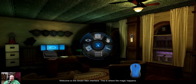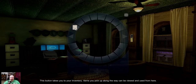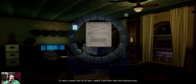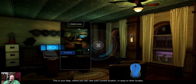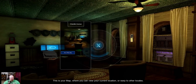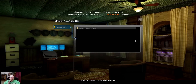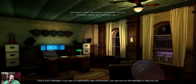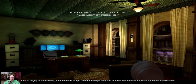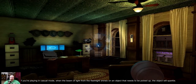Let's watch the tutorial. "Activating tutorial mode. Welcome to the Smart Alex interface — this is where the magic happens. This button takes you to your inventory; items you pick up along the way can be viewed and used from here. To take a closer look at an item, select it and click the examine icon — this often gives clues about the object. This is your map, where you can view your current location or warp to other locales. This icon is the built-in hint system — it will list tasks for each location. This is your flashlight; in a dark environment you can turn it on to help you out. In casual mode, when the flashlight shines on an object that needs to be picked up, the object will sparkle."